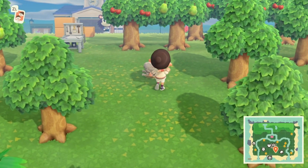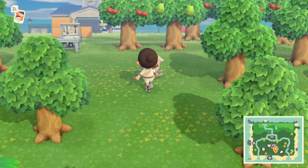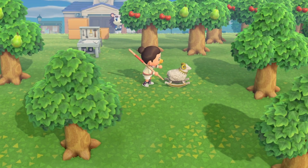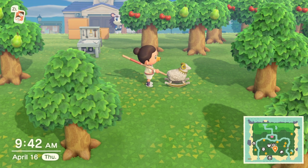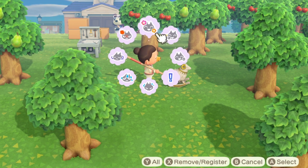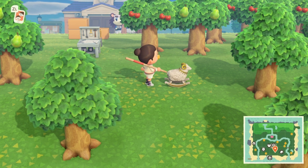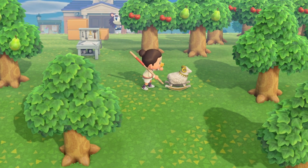It is limited availability just because of the time of year. Based on the month, there will be different items that are available. So right now, at the time of posting this video, the Aries Rocking Chair is available. But next month, another item will be available. Make sure you look for Celeste in your town because this is limited availability.